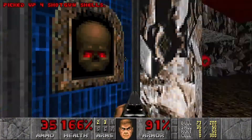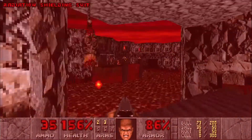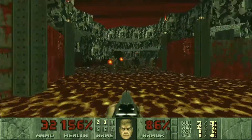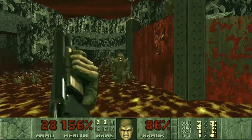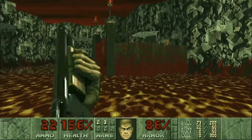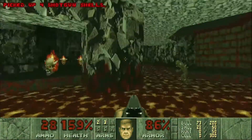Hit this switch right here so we can grab the final secret. We're just going to hug right here for a second, then jump down and take out all these imps. We'll head over here and we have some more imps and lost souls to take out.